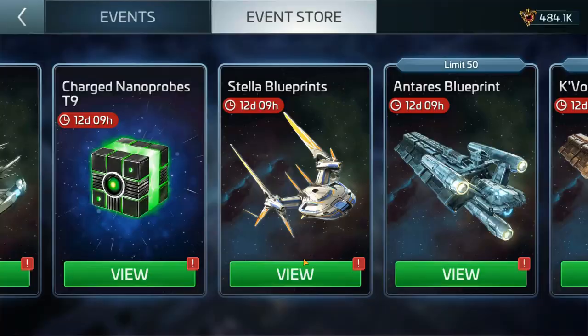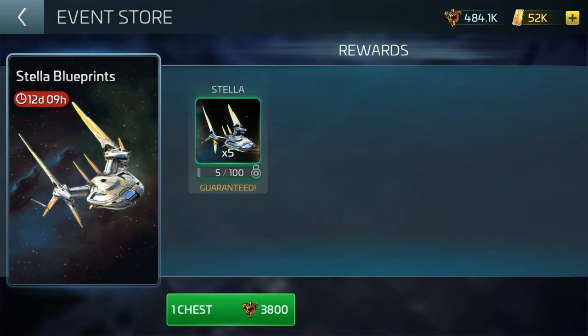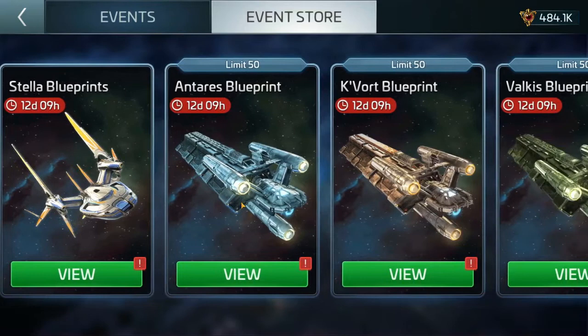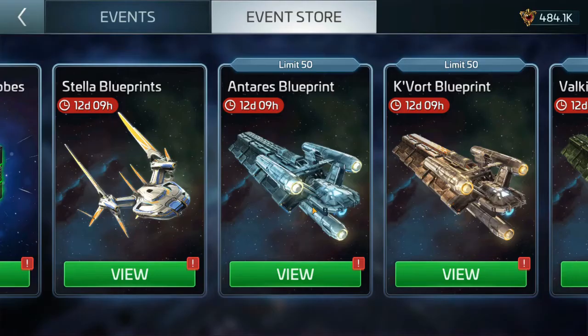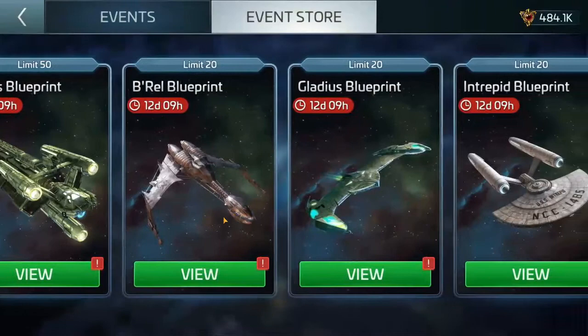Next up: Stella blueprints. If you don't have a Stella and weren't around for that arc, there's no limit on these blueprints — five blueprints for 3,800 credits, do the math. Faction miners can be a decent purchase at 2,600 credits per blueprint if you're really close to being ready to put your ship in the oven — maybe 10 blueprints away, go ahead and buy them.